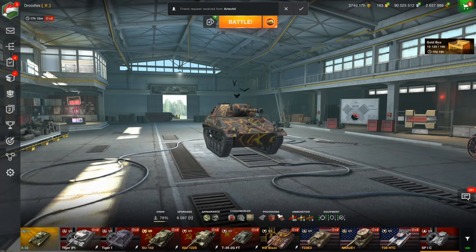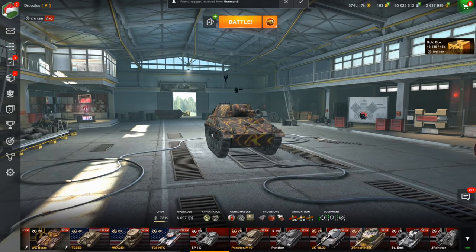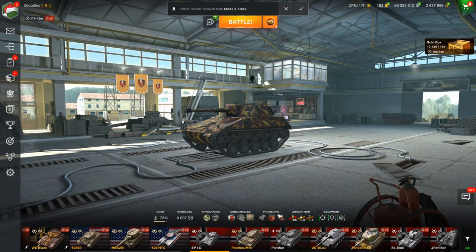Hello there, World of Tankers, I'm DroodalsBlitz, and in today's video, we're going to be playing in the SPIC. I kind of forgot about this tank, but it actually did receive quite a big buff in Update 7.1. Not only did it get a DPM buff, it got a bunch of buffs on every end of the tank. So in today's video, we're going to be playing the vehicle, seeing if it's actually a good tank now.